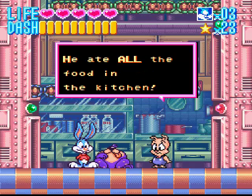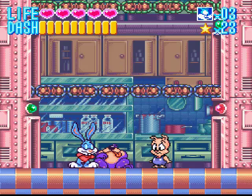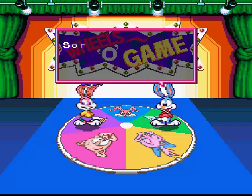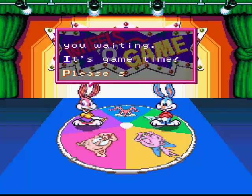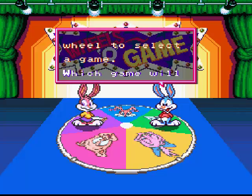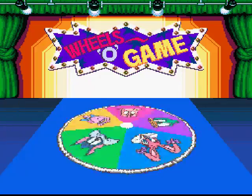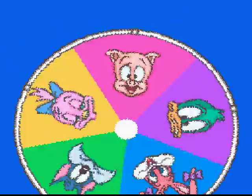Poor Hampton — he doesn't get any food for lunch. Now we're going into the next part of this game, which is the minigames. Basically, the game spins a roulette reel, and once you press it, you get a minigame.